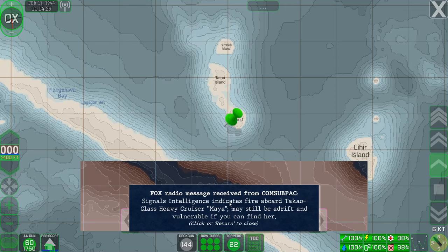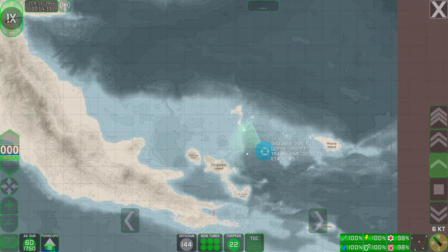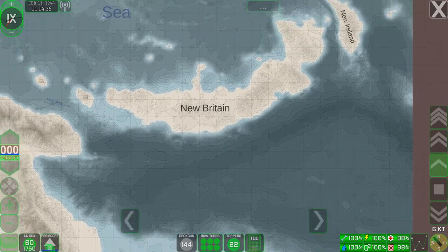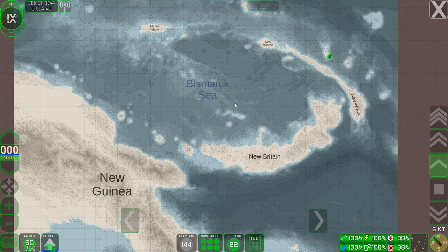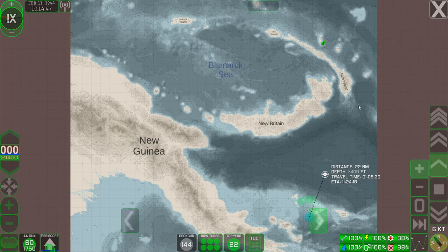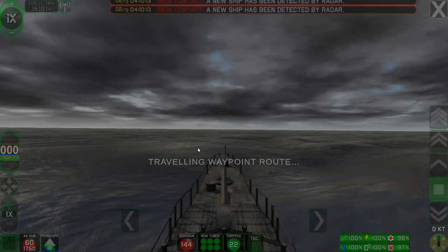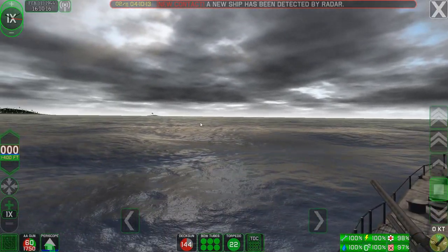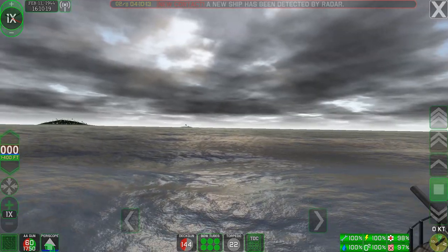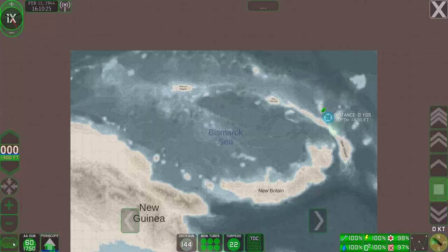Crash Dive 2 allows you to take on special missions when you get radio messages from headquarters. In this case, we've got a heavy cruiser that's apparently crippled and we're supposed to go and finish it off. We've found the objective point. We can either use up to 32x time compression, or we can set waypoints and just fast travel — this will get you into the action pretty quick. We have detected a ship by radar. I don't see anything in visual range except a couple of items and some palm trees, so we need to start searching the area for our reported contact.